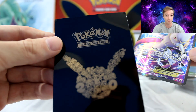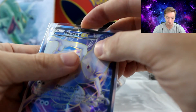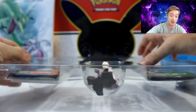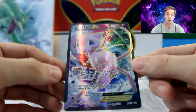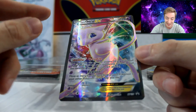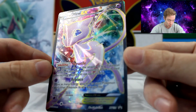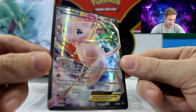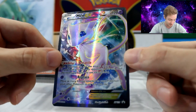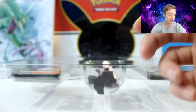We're going to throw this in our 20th Anniversary Elite Trainer Box sleeves. I might have to make a deck with this Mew card — this Mew card is super overpowered sounding. Replace: you can move an energy attached to this Pokemon to your other Pokemon in any way you like. That seems pretty overpowered. Another super gorgeous card. These are by far the best looking cards we've ever gotten. These are definitely the best promo cards we have.